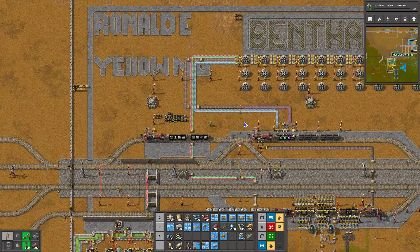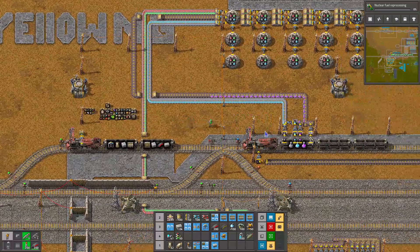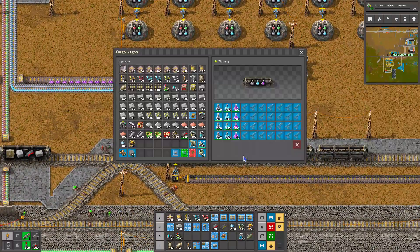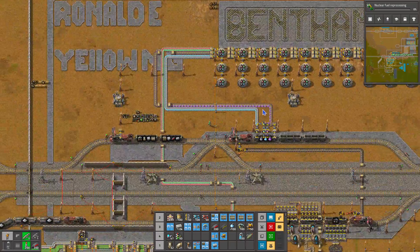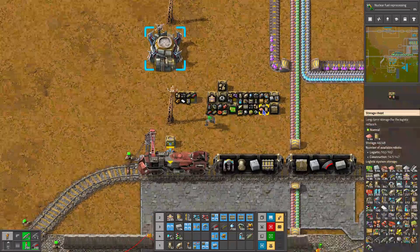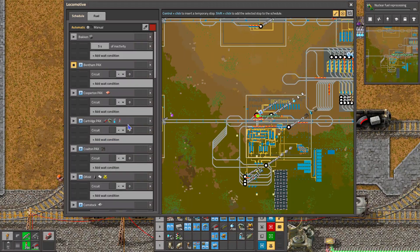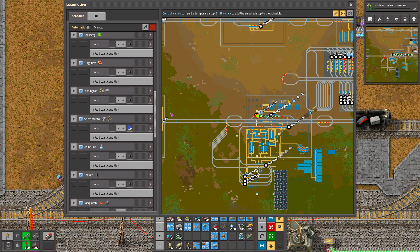So here we are, starting off in Bentham, and as you can see, the train just arrived and it's bringing Purple Science, which is the production science pack. In the last episode we have been working on getting that going, so let's take a look at our progress.